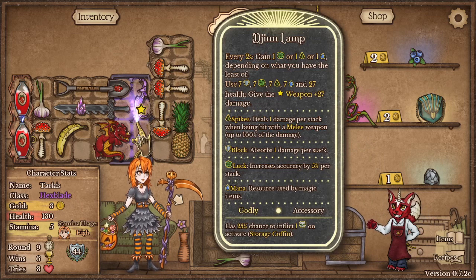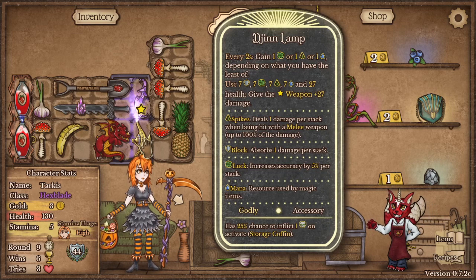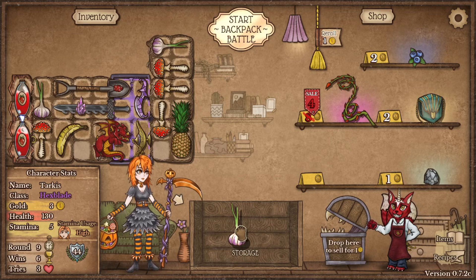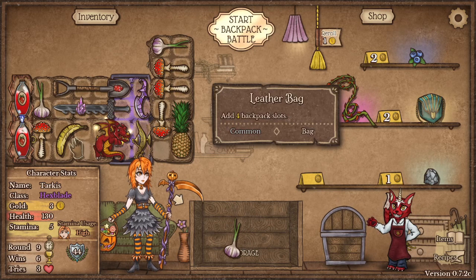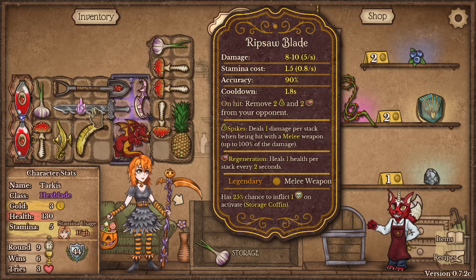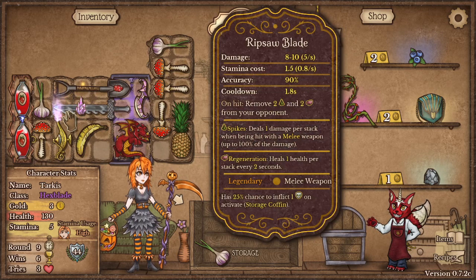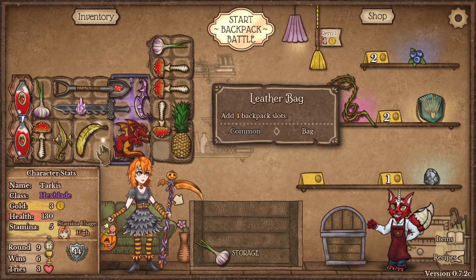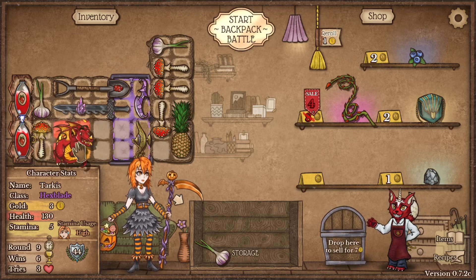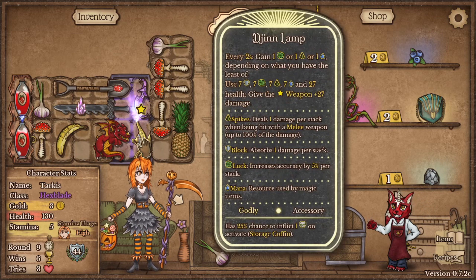Any weapon above the lamp gets 27 damage. I want it to work with a weapon that has a faster rate, but it's got to stay in the bag to get the bonus for its fast refresh rate. I'm a bit stuck with the bag arrangement right now.